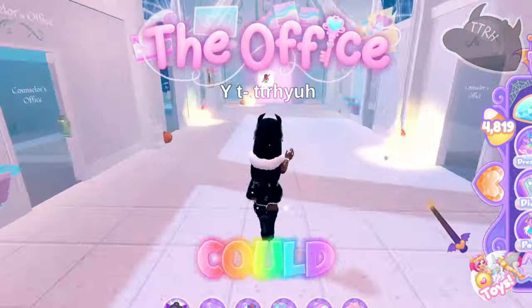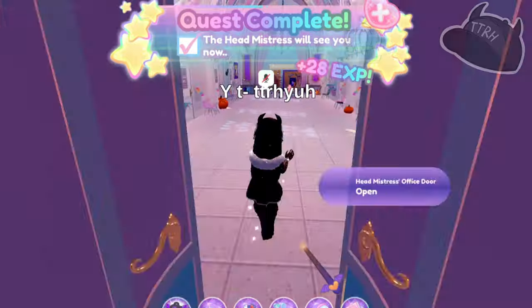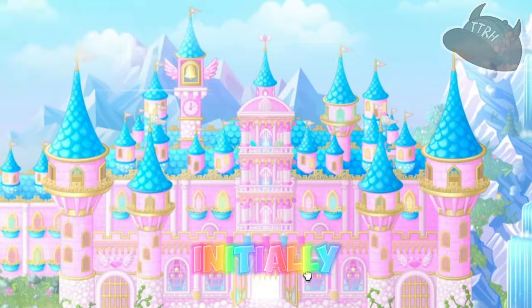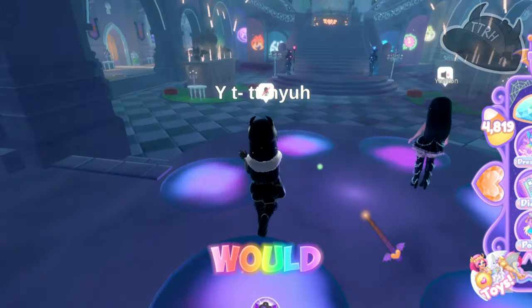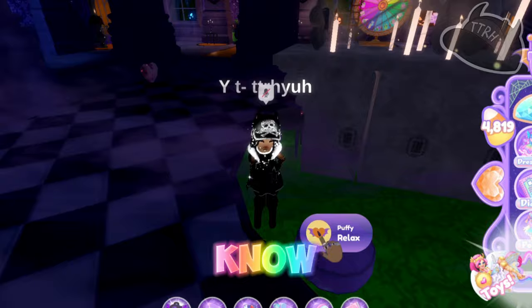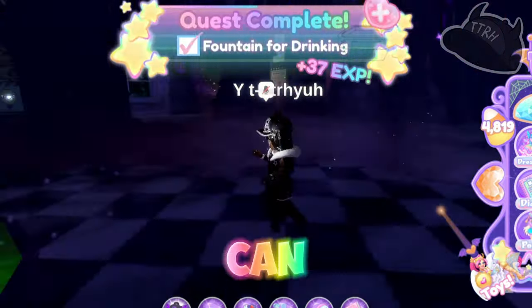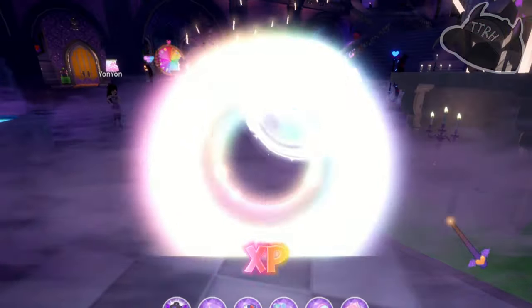A normal person wouldn't know you could go into a different realm to play mini games like Battle Royale, or that clicking into the campus three section has two classes where you can earn XP. You do get a little introduction from Poppy when you first join, but the game never explicitly tells you how to earn XP — you have to figure that out yourself.